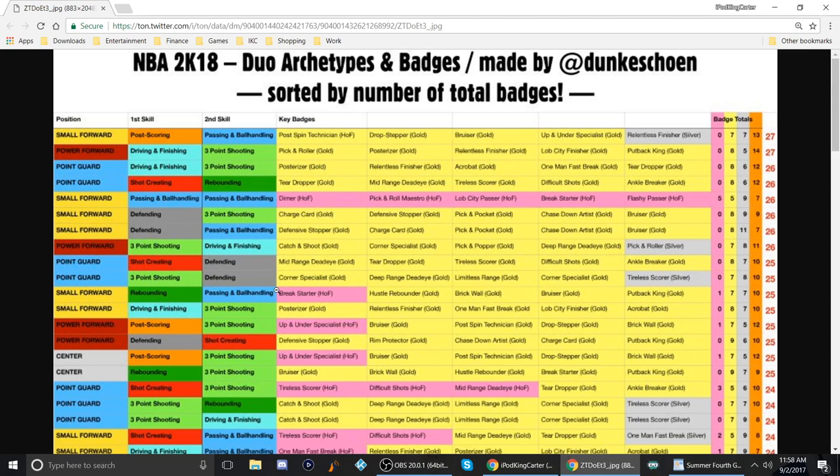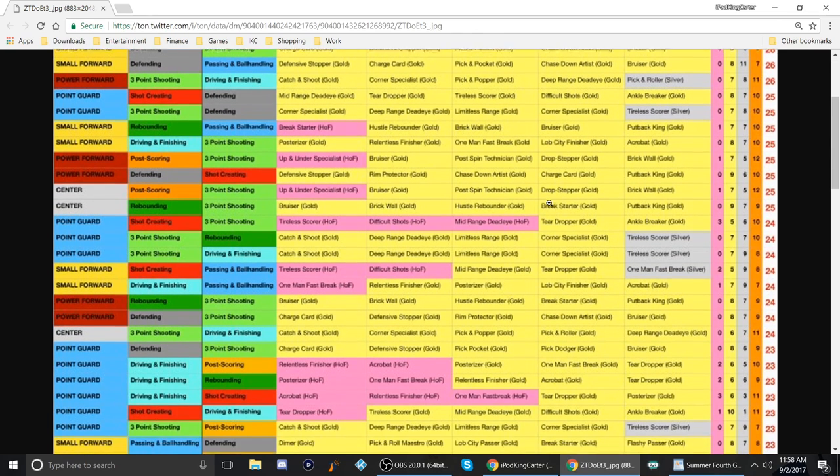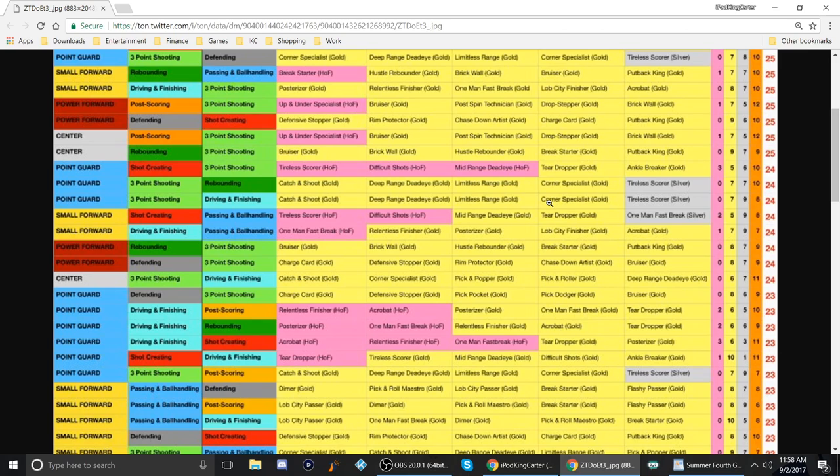It looks like when you pick both archetypes to be the same, you can get the hall of fame badges. Now check this out — rebounding and passing ball handling for a small forward. He only has one hall of fame badge but seven gold badges. That's kind of crazy because the post scoring and passing ball handling combo doesn't have any hall of fame badges.